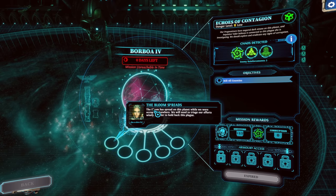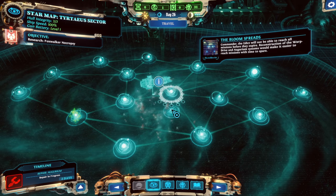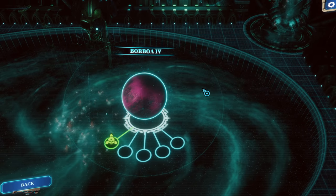We cannot afford to sit on our hands while the bloom spreads unchallenged. So this one has expired — fine. The Edict will not be able to reach all missions before they expire. Reconstruction of the warp drive and Augurium systems will make it easier to reach missions with time to spare. Totally understand — that's good advice.